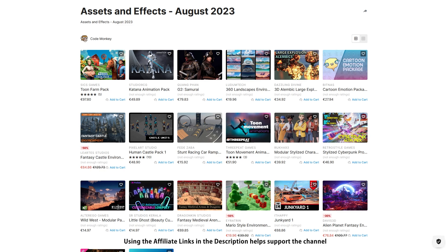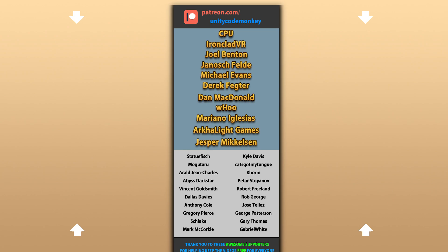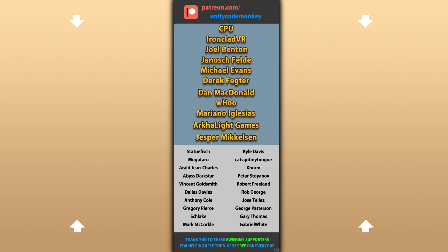Alright, so those are my top 20 new visual assets on the Unity Asset Store for August 23. There are links to all of them in the description, and as a bonus you can use the coupon code CODEMONKEY10 to get 10% off your order. Also check out my own free and paid assets on the store. Thanks to these awesome Patreon supporters for making these videos possible. Thank you for watching and I'll see you next time!